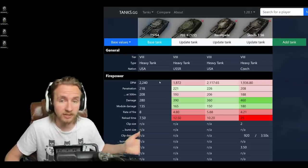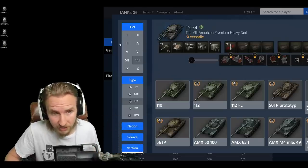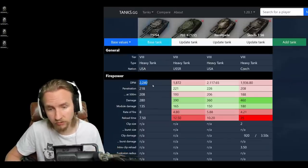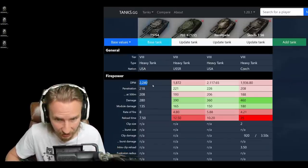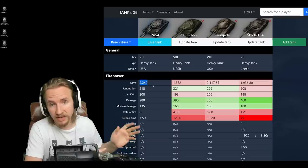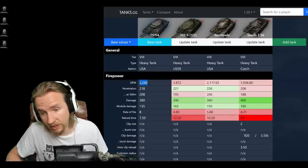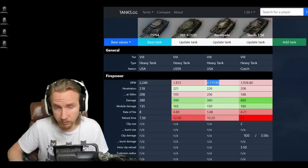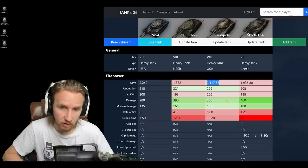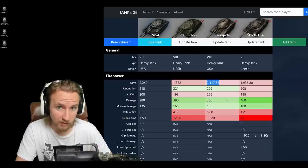Immediately, the TS-54 with its 94 millimetre British gun has incredible damage per minute — 2,240 — allowing it to compare to tanks that use gun rammers. Of course, as this is a double-barrel tank it can't use a gun rammer, so a vehicle like the Renegade will still go far above it in DPM, but that just gives you an extra equipment slot. The TS-54 is no slouch and quickly works through its opponents.